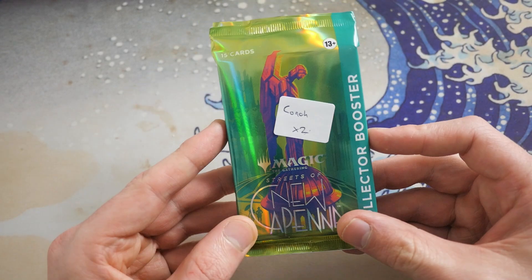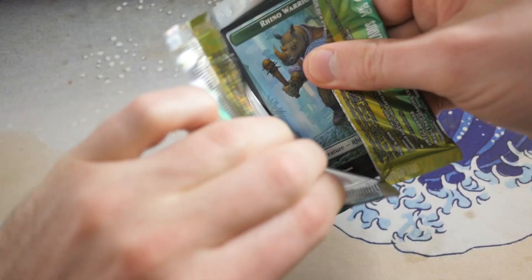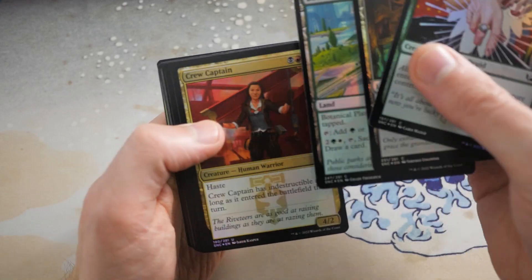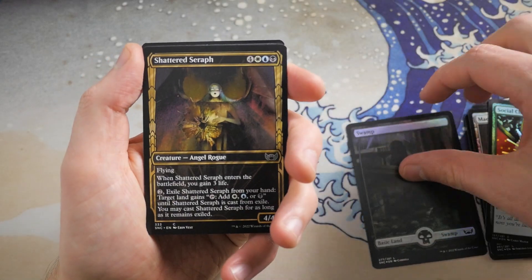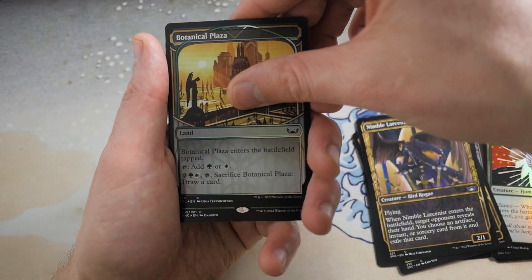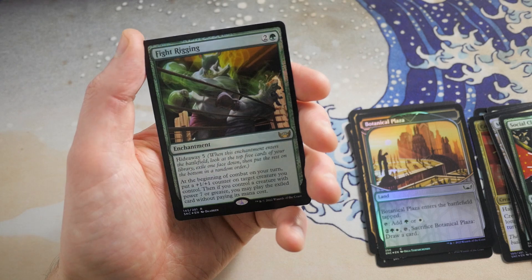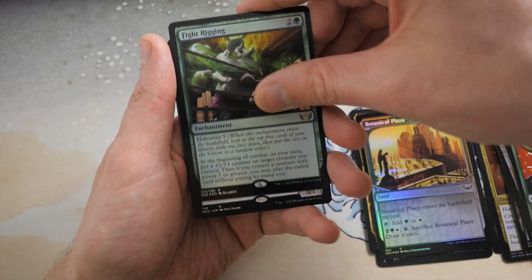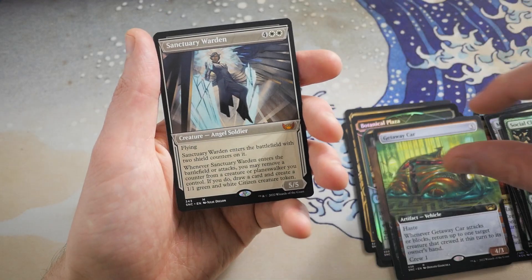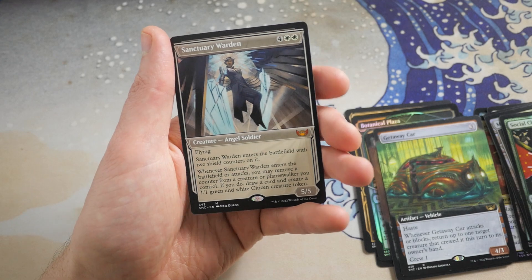Speaking of next — Coach, you're up next. Let's see what you get in your first pack here. We got a Swamp, Shattered Seraph, with a Nimble Larcenist, Botanical Plaza, and you got a foil rare — it is Fight Rigging, with two rhinoceroses pounding on each other. And then we get a rare: Misfortune Teller. I love that. And we have a Getaway Car with a Mythic — Sanctuary Warden. Not a bad Mythic there — nice Angel Soldier for you.